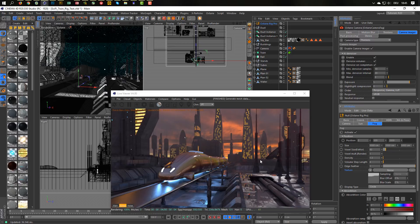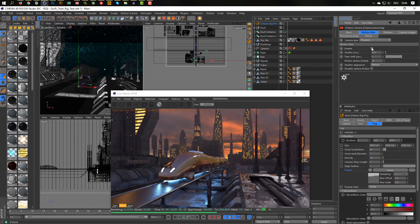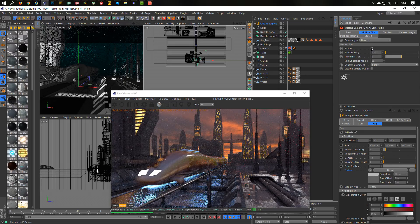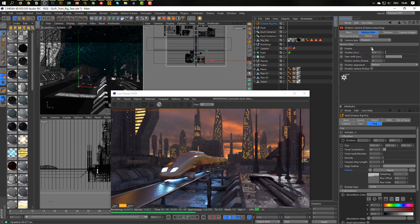I hope you like this. I also want to show some motion blur — in this camera it should work. Go to motion blur settings. Now we have motion blur. As I said, if you are a patron at 5 euros and above, you can download this scene on Patreon and play with it.